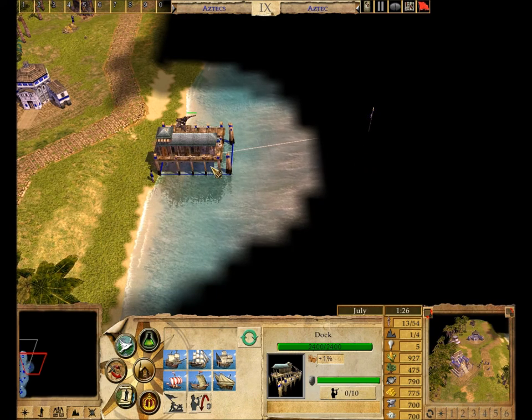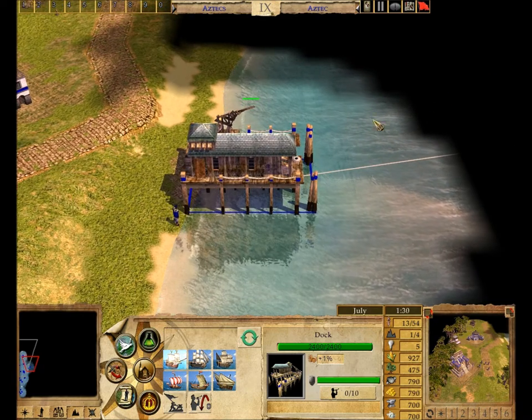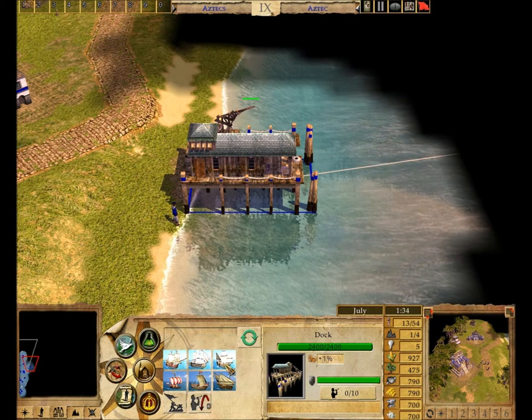Now select your dock and look at the action panel to see what you can build there. The top row shows the fighting ships you can build: the Carrack, the Ship of the Line, and the Privateer.